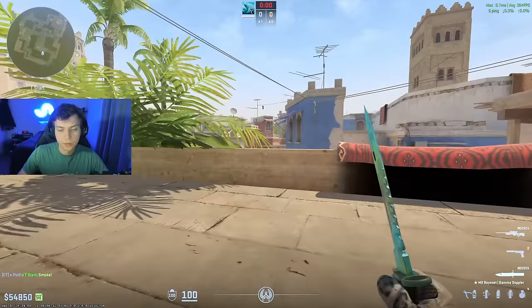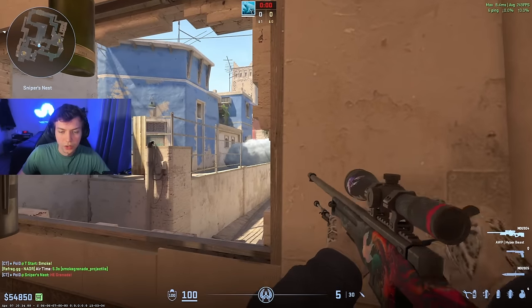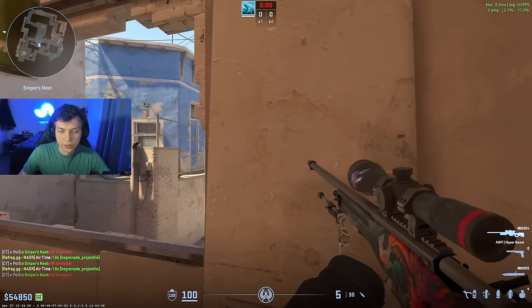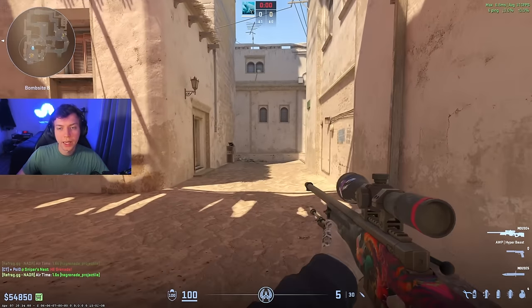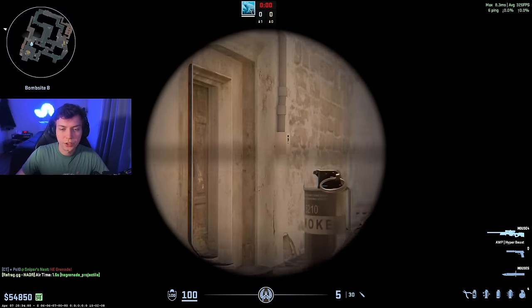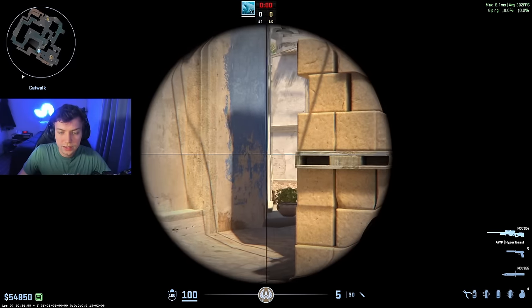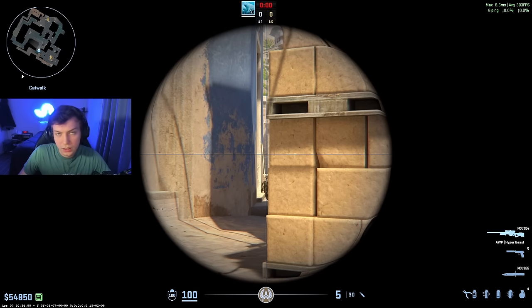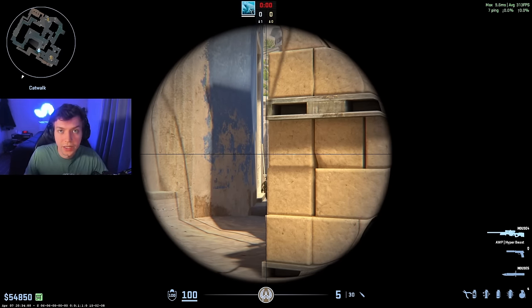Now let's say a team is throwing the top mid smoke. What you can do from window is throw this little lineup where you aim at the top of the plant right here and just release it — this will nade the entire top mid smoke so you can just post up and kill the T's when they're running out. Now if you want to AWP cat because you're playing retake on mid, you have to be aware the T's can AWP cat quick. Scope deep so the upper B guy doesn't hear you and call out that you're AWPing mid. A place T's normally go on their T-side default is towards chair, so you can just AWP this angle — T's will try and fight this in pugs, and this is how you can end up punishing them.